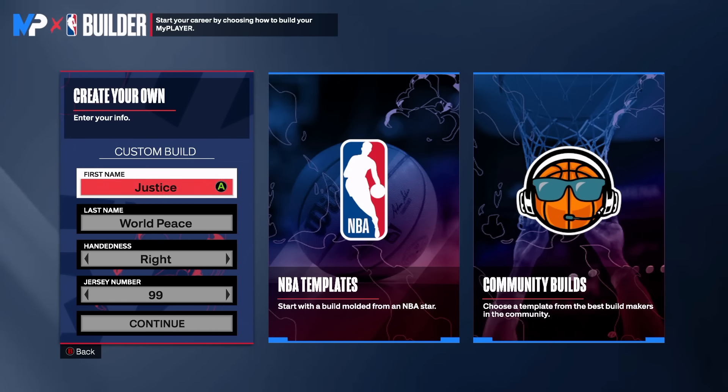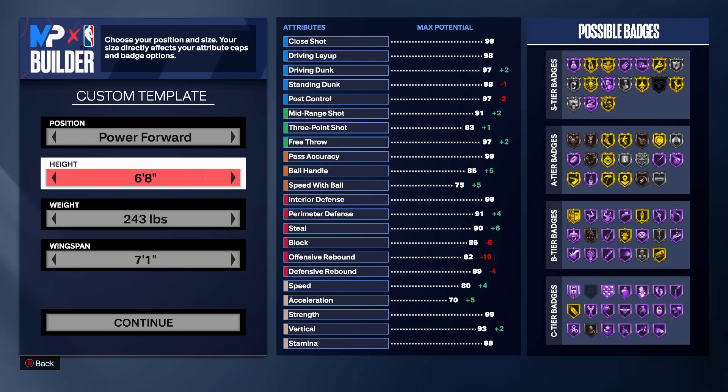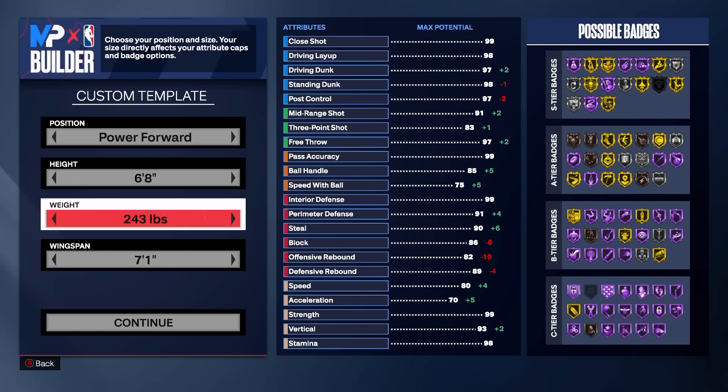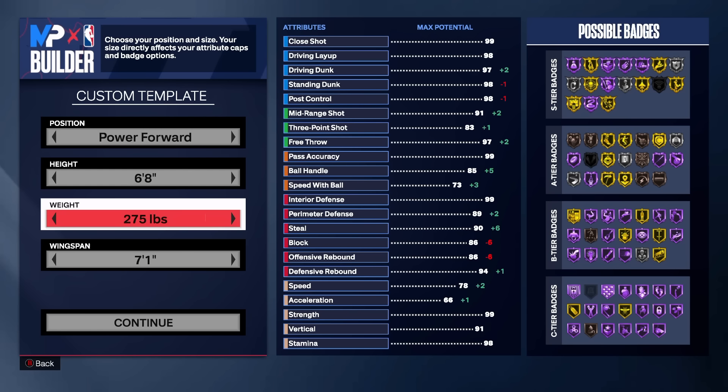As y'all know, name doesn't matter, jersey number doesn't matter. As we move on to the custom template, we're gonna go power forward — you can go center, but I went power forward because I'm gonna be at the four. You want to go 6'8" — every comp prime build you're gonna see is gonna be 6'8" for power forward. Now for this build, what changes a little bit is the weight — we're gonna go max weight.